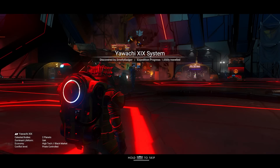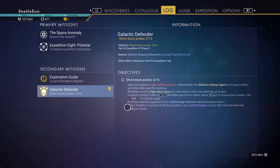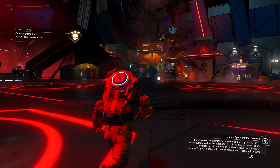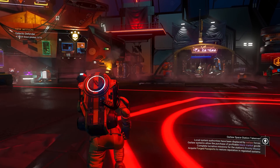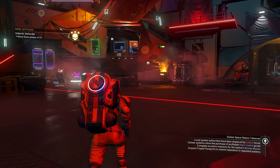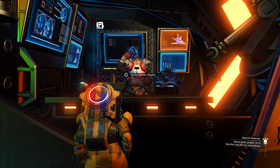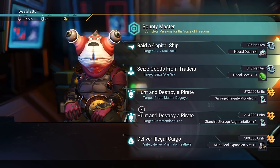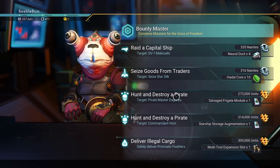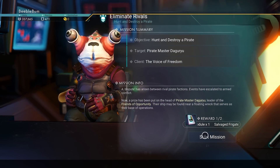Looking at our mission sheet, we need to shoot 16 pirates. To get 16 pirates you can carry expensive stuff in your inventory, or do a pirate battle by warping into a system. But what we'll do is check if the bounty master has missions. There's one — hunt and destroy a pirate, which rewards a salvage frigate module. Let's do that and start the mission.